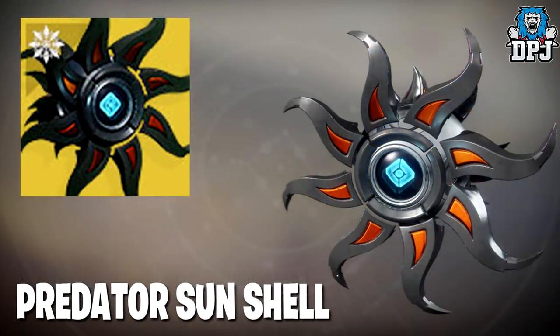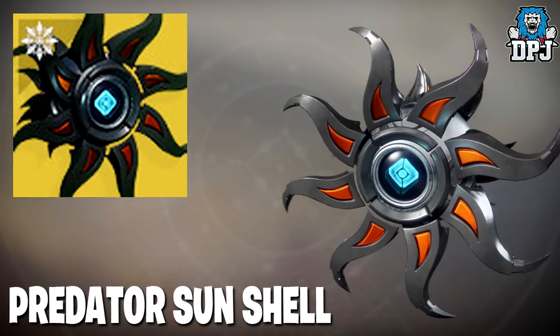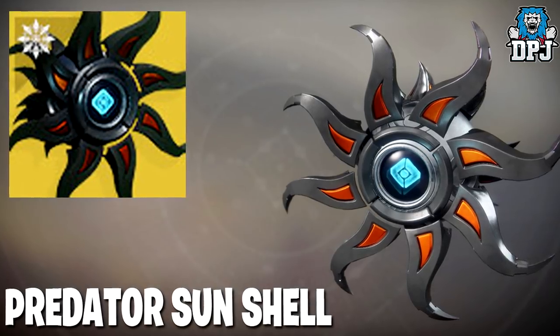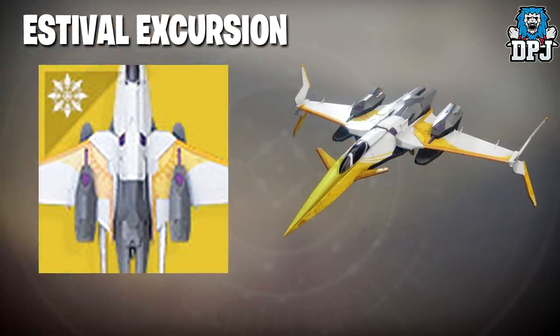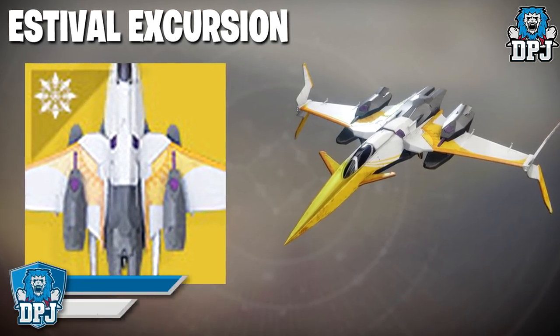As well as the Predator Sun shell, which looks amazing. Its description reads "for ghosts who hunt at first rise." The exotic ship is called the Estivore Occursion - description reads "returning home is never as fast as you want it to be."